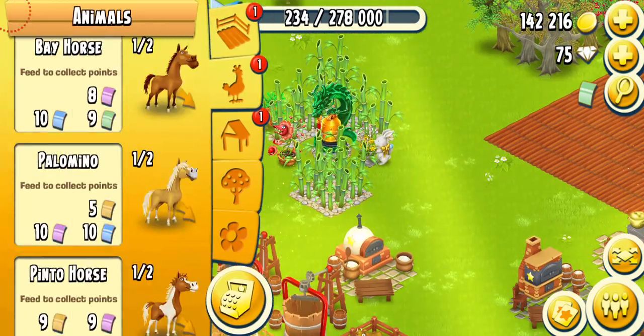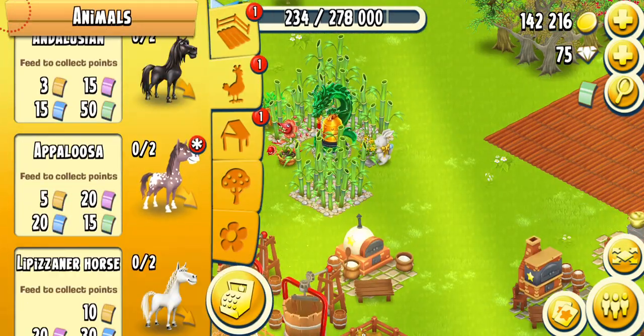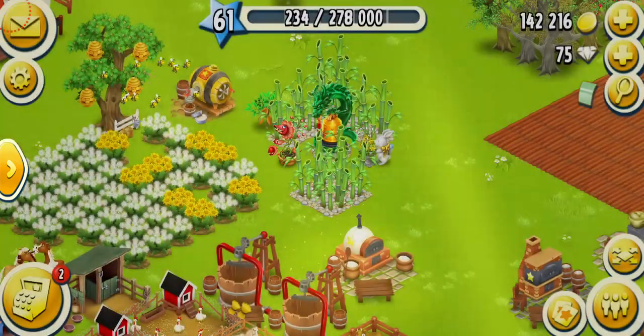What I got is the appaloosa horse, which costs 20 purple, 15 green, 20 blue, and five of the golden vouchers. I can probably get it, but I'm not even gonna get it right now.